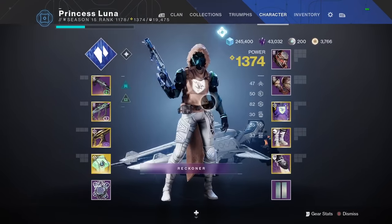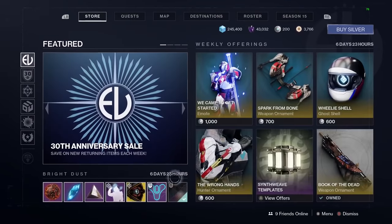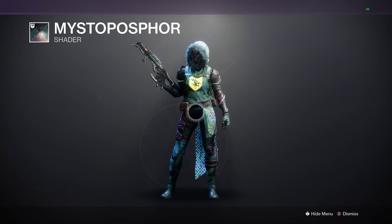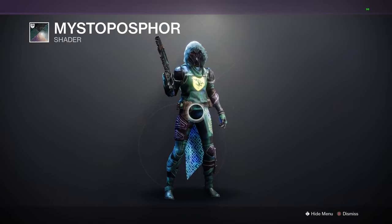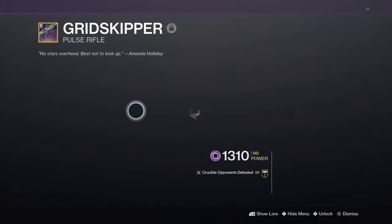All you gotta do is go to the Bright Dust store in the featured weekly section. It is called Mysto Phosphor. I think it looks exactly like it, and it's also animated, unlike the Trials shader — so if anything it's a little bit better.